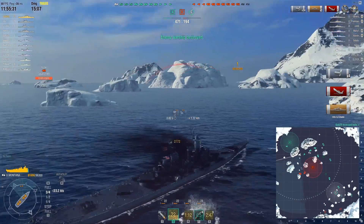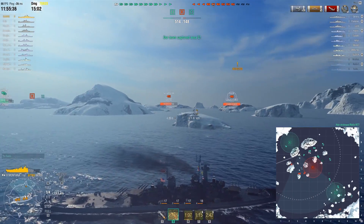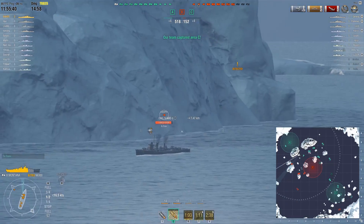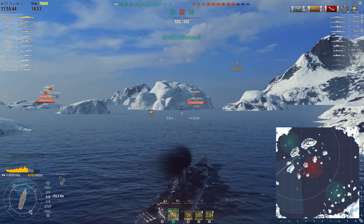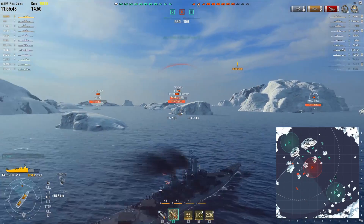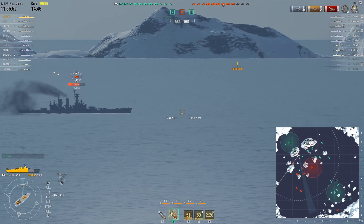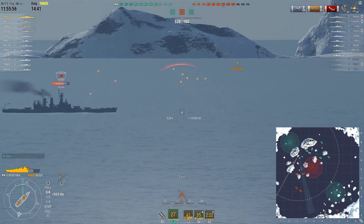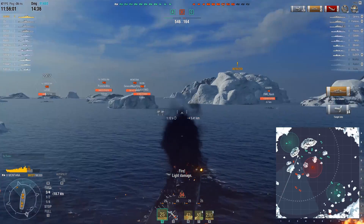You kind of deserve it too. If that had been me, the Baltimore would have been still left alive with 1,000 HP. Now there's a North Carolina around, and a Roon, and a Kagero straight ahead. The question is, who do you focus on? The Kagero is probably the highest threat here, although the North Carolina could be quite dangerous as well because you are showing broadside to her. So Gabi decides to go for the North Carolina instead of focusing on the Kagero, and just try to dodge the torpedoes of the Kagero.